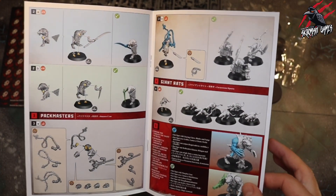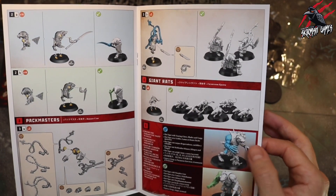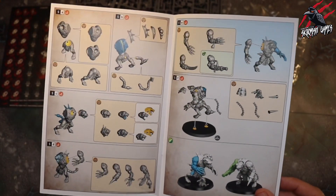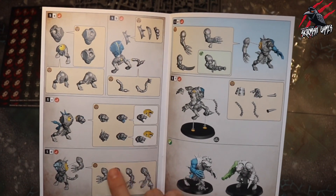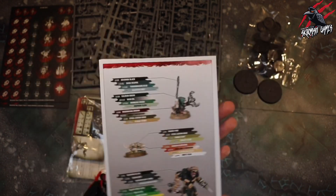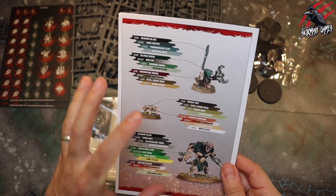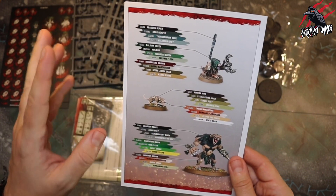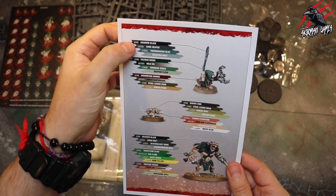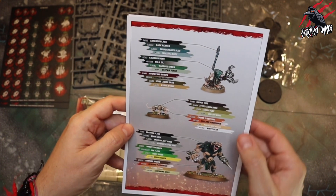Same with the Rat Ogre - you can mix this guy up. Rat Ogre with warp fire gun or tearing claws. Pretty simple to build and not going to take long at all. We do get a paint guide here - some sets don't come with one, but I really like this. I'd like to see more of the contrast paints on there, which is what I'm using at the moment as I'm learning to paint. But this gives a good idea of the different colours, so it could be used even if you're using contrast paints.